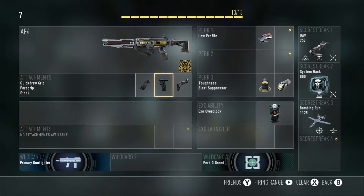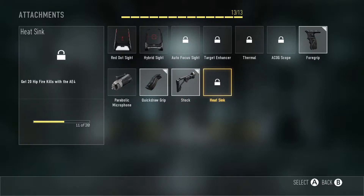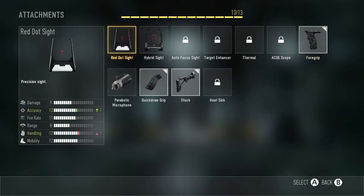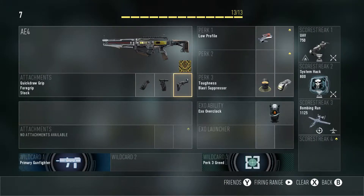I unlocked a couple attachments to show you guys. We'll go to the firing range to test out the accuracy. The AE4 has the quick draw, foregrip, and stock. Quick draw is unlocked by getting 40 kills aiming down sights and usually 10 headshots. 10 hip-fire kills get you the stock, 20 hip-fire kills get the heat sink, 10 kills get the foregrip, and 20 kills get the red dot sight. Stock, foregrip, and quick draw are probably the best attachments.